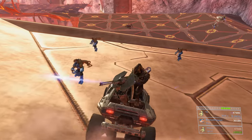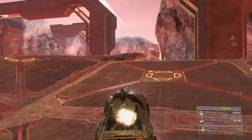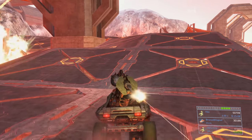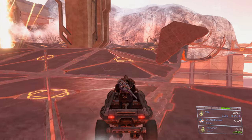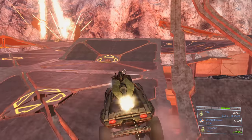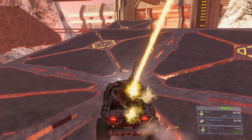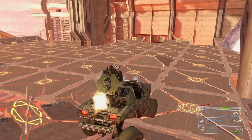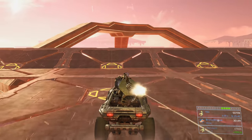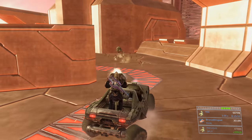Avoid all carrier forms — you can splatter other enemies but carrier forms explode and will flip you and send you flying. Take jumps straight on rather than at an angle to avoid flipping. I end up flipping anyway because sentinels start shooting me while I'm airborne — shots in Halo 3 carry a lot of momentum, so they will flip you if you're airborne. Minimize time in the air around sentinels. Go over the next jump, turn right, then go over the following jump — the sentinels below are too far away to be a major factor. There's a nice big landing pad ahead.